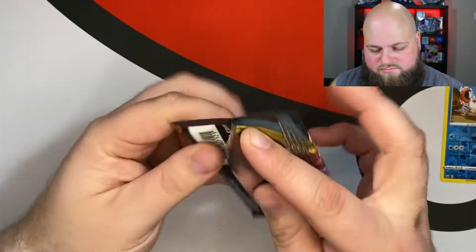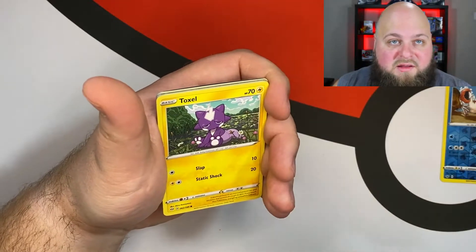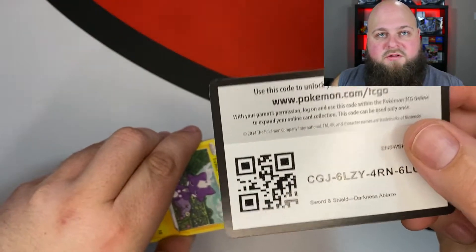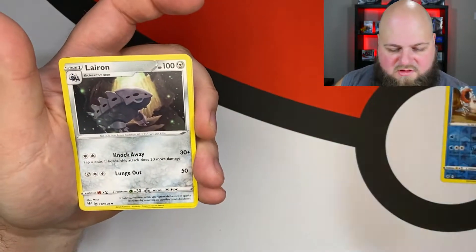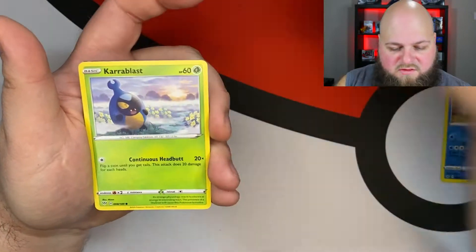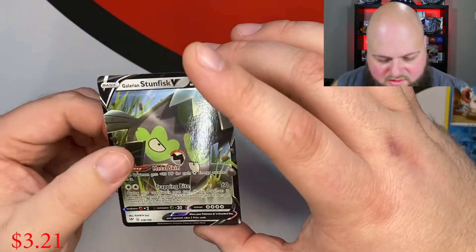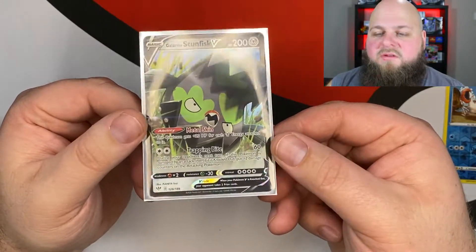Let's get into this Darkness Ablaze. Me and my boys kind of stopped around Sword and Shield and took a break, so I don't have too many Darkness Ablaze or Rebel Clash cards, but I'm going to change that. Code Card for Darkness Ablaze, and four from the back. We have a Grass Energy, a Linoone, a Snorlax, a Spikemuth, a Toxel, a Sinistea, a Charmander, Meltan, Morpeko, a Reverse Holo Carnivine, and a Galarian Stunfisk V. That's not too bad — I don't have too many of these cards yet, so that's new for me.